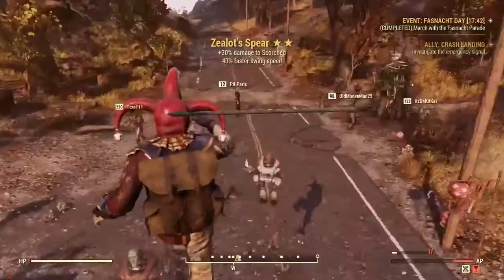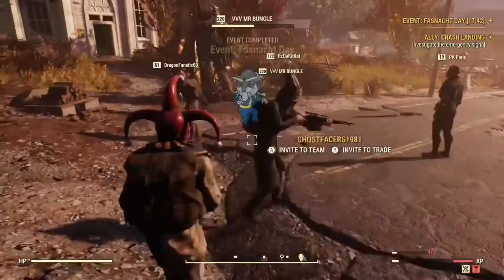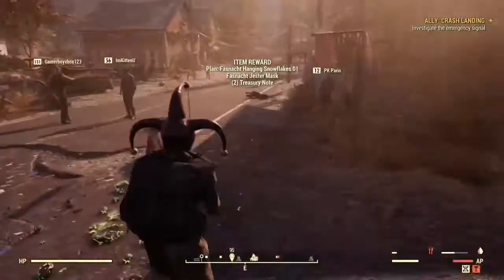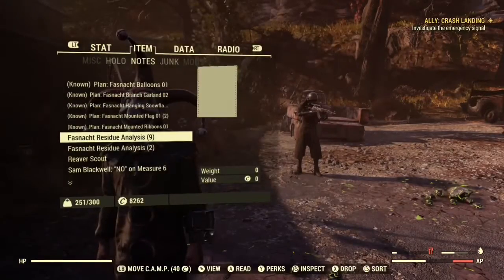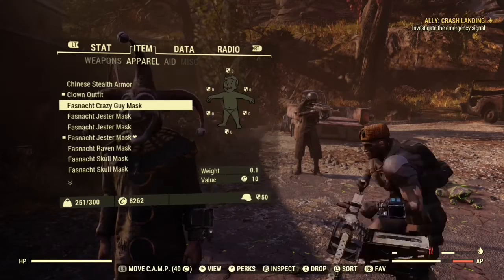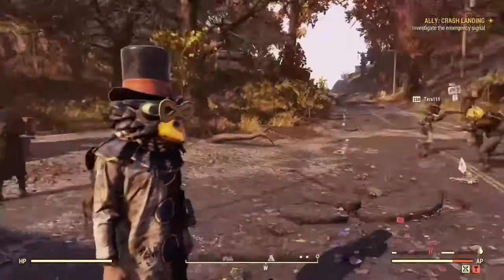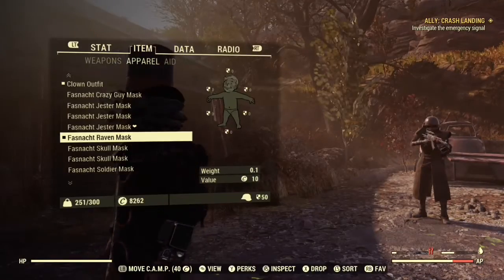The last reward is 40% swing speed — that's not bad. What mask did I have? Just a Jester mask again, not surprised. Now I'm gonna show y'all all the new Fast Knot masks. On me I have the Crazy Guy — this is him, doesn't really fit the name.